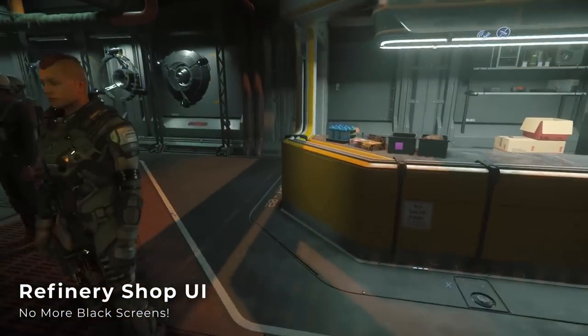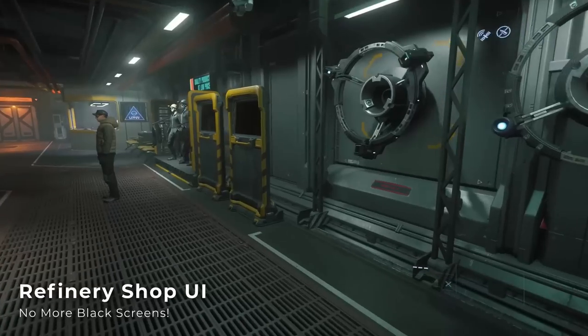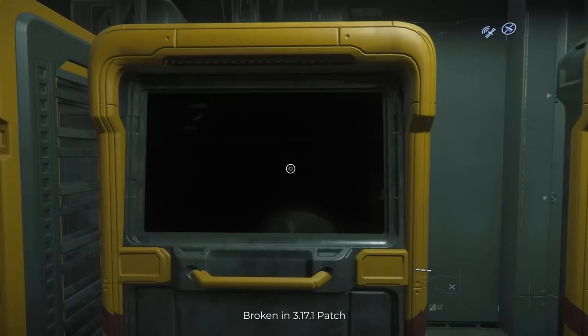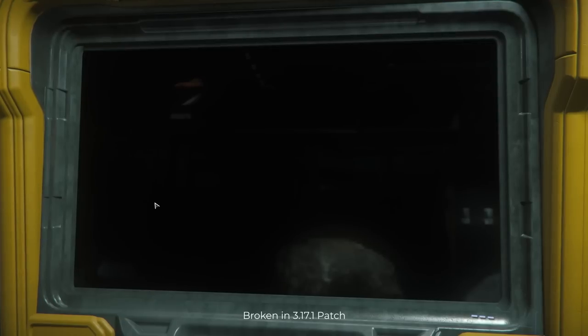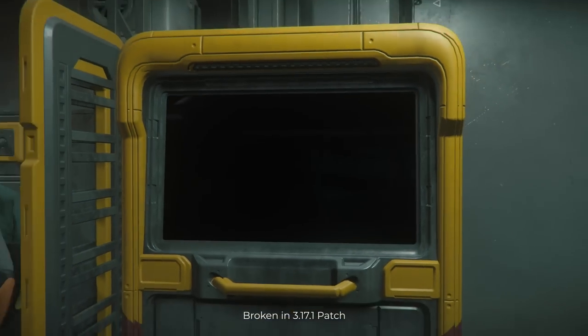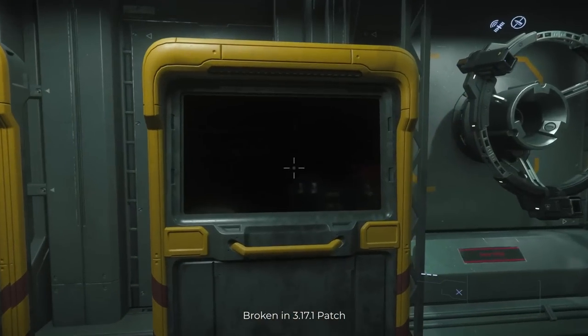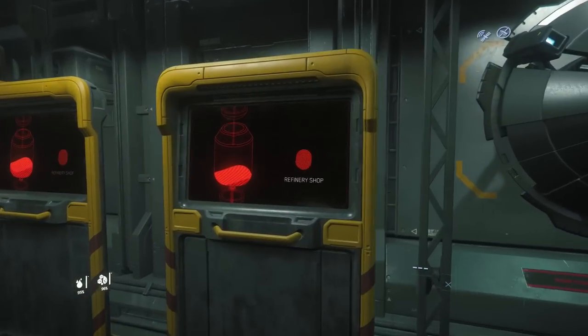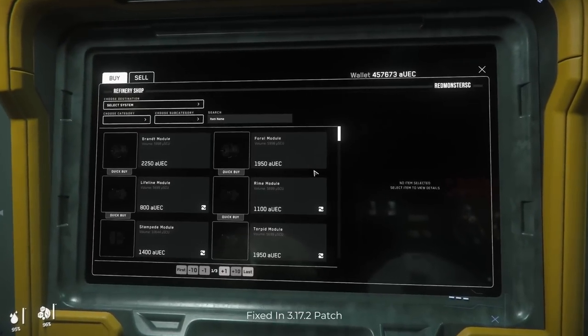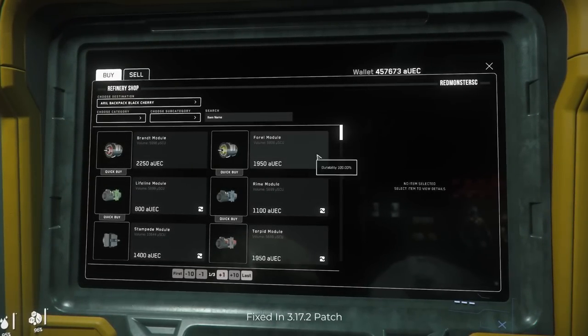Refinery shop UIs are also now functional. This was particularly painful, as the refinery shop terminals could not be interacted with, leaving us with a miserable supply of mining modules, gadgets, and devices. The refinery shops were the primary location most of us would head to when stocking up. The terminals are now fixed in 3.17.2, so no more stocking up at Tammany & Sons.